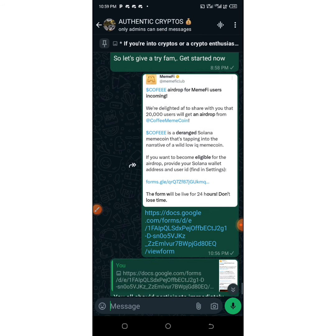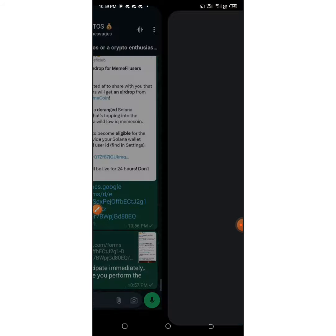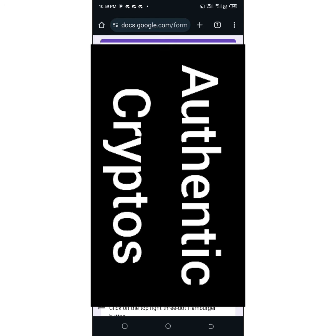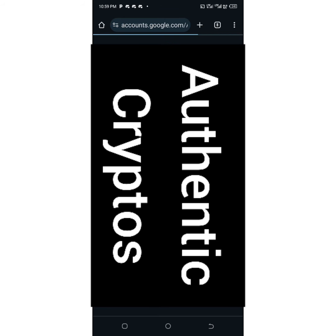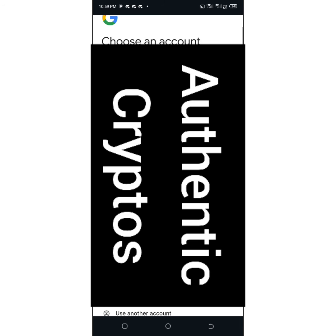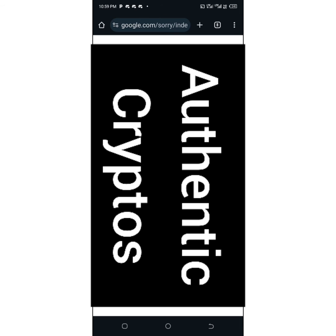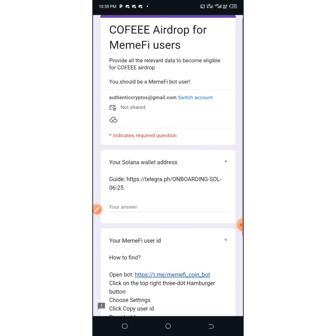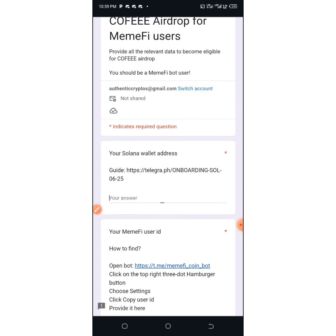Tap on the link and wait for it to open. I'll switch the email address to my crypto email address — in your own case it doesn't really matter, any email address can work. Come down to the place that says 'Your Solana wallet address' — this is where you paste the Solana wallet address we copied.